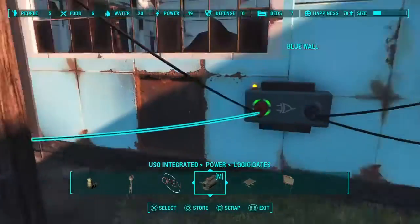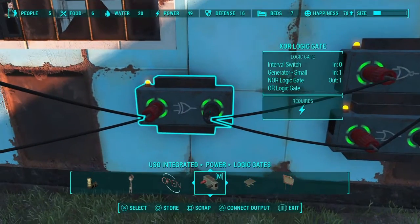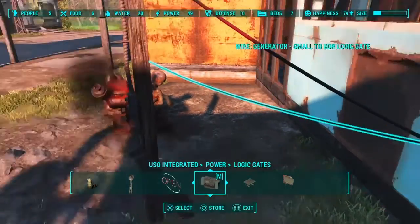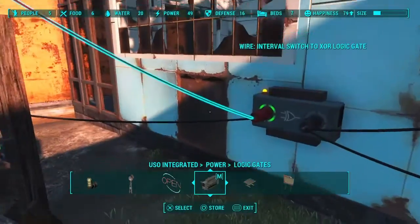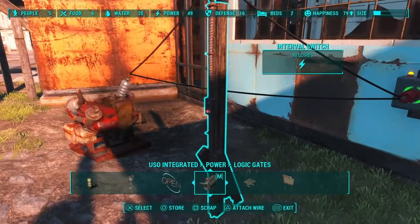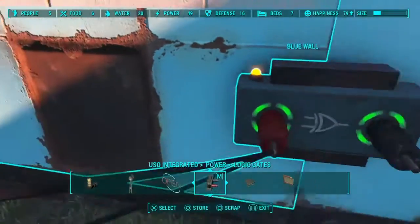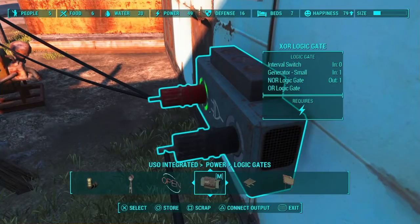This little interval light goes to this XOR logic gate. The XOR logic gate turns on when it has one power input and turns off when it has two power inputs, because there are two wires going to it. The generator is always on. So every time this light turns on, this XOR gate turns off. When the light turns off, it only has one power input and the XOR gate turns on. The XOR gate is what you want to use to invert power at the beginning of a circuit, because you don't need other logic gates before it to feed it power.